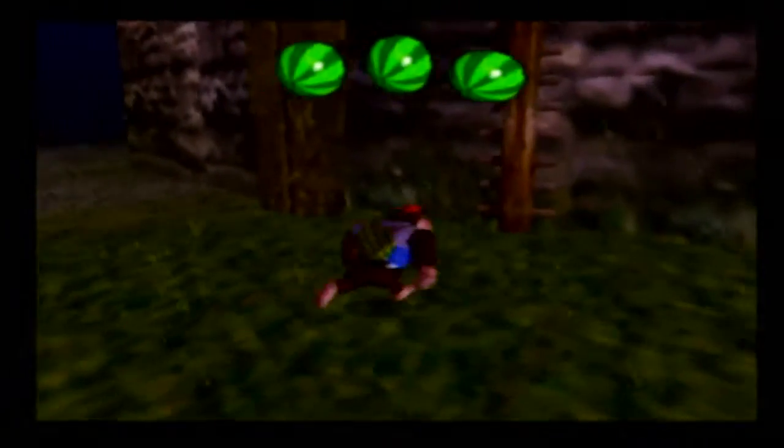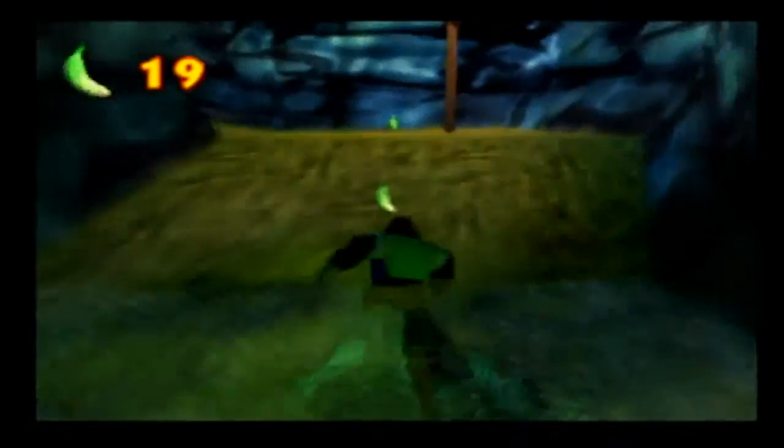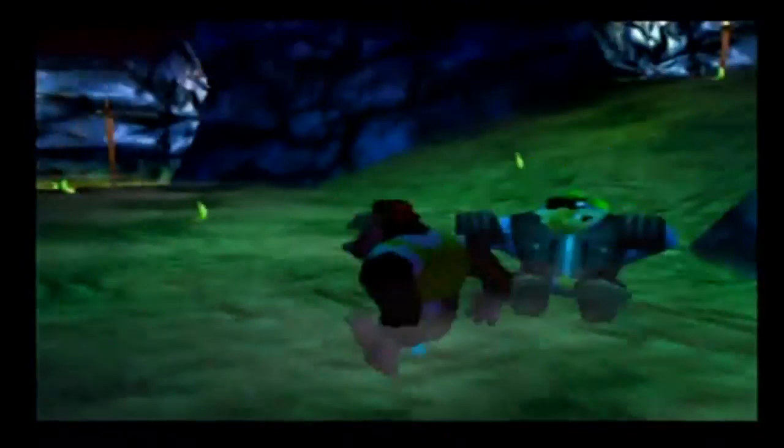Our next stop is the tunnel that leads from here to the other banana porter. The reason we're here is because there are a bunch of bananas we've gotta collect all across this path. And his blueprint — that's good.